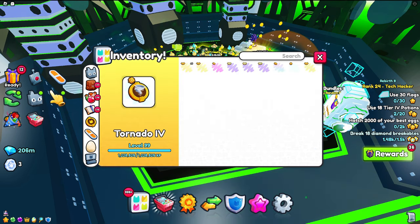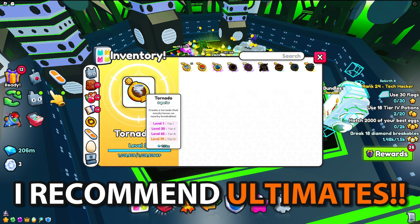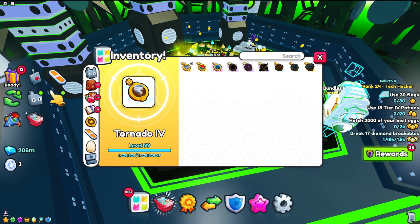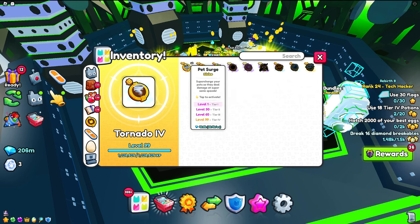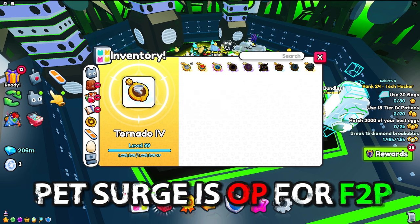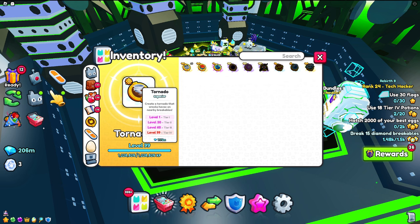First, go into your Ultimates and get something that covers the entire map and breaks breakables faster. The free-to-play one I recommend is the Pet Surge, because it makes your pets a lot faster. I'm currently using the Tornado, which you can also use.